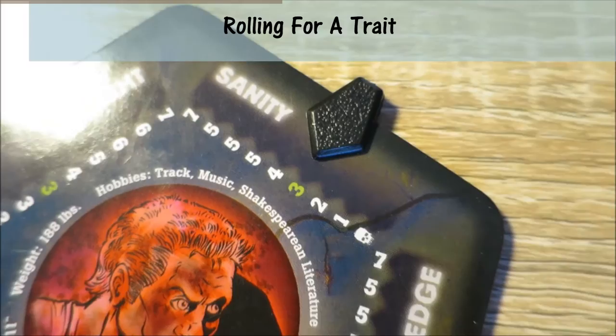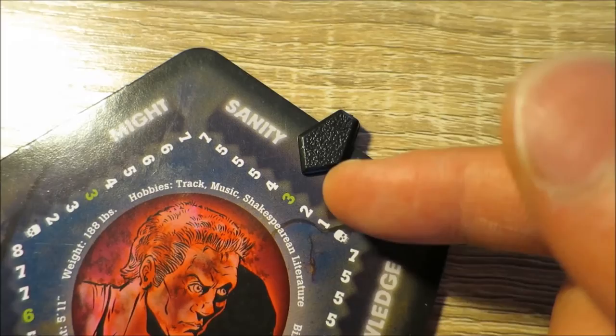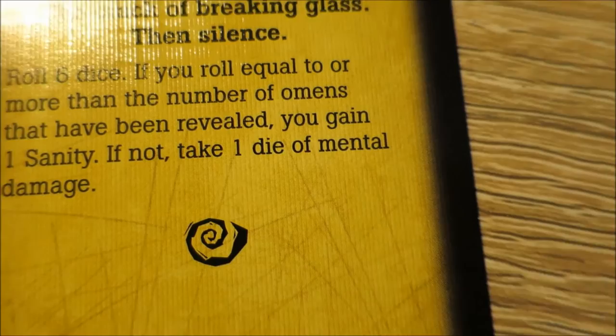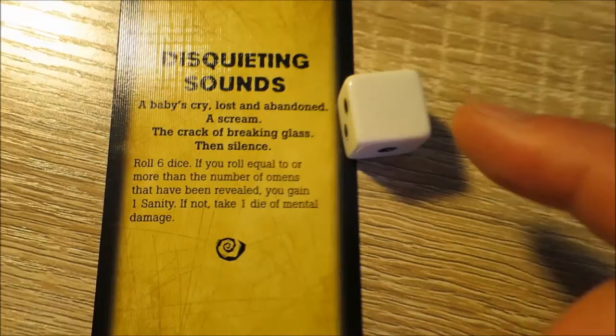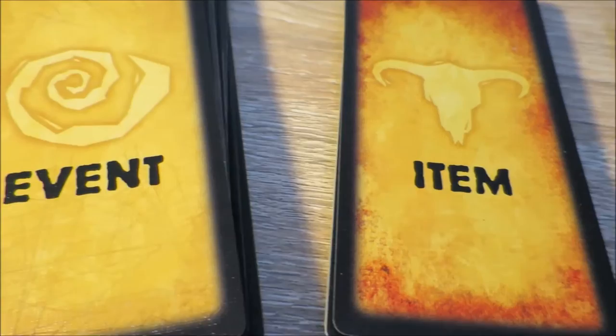When a character makes a die roll for a particular trait, they take a number of dice equal to their trait value. For example, if a character has three sanity, they use three dice. When a card says take one die of damage, roll one die and subtract that value from the specified stat. When a player reveals a room with one of three symbols, they must immediately draw either an omen card, event card, or item card.